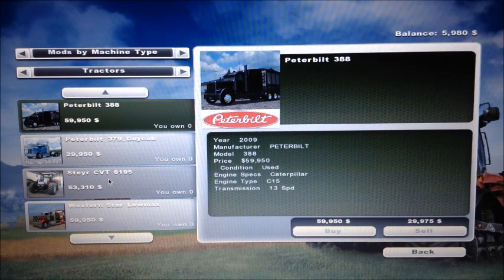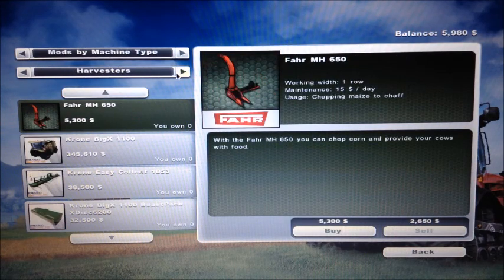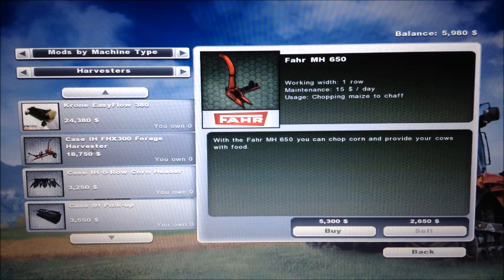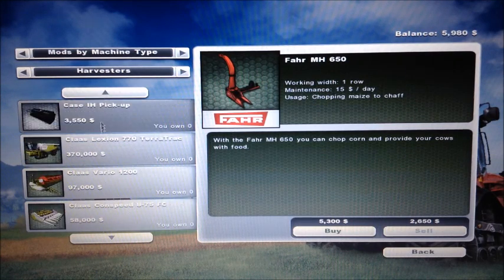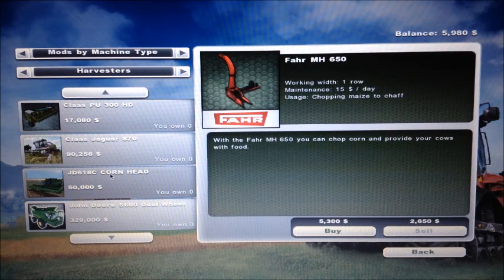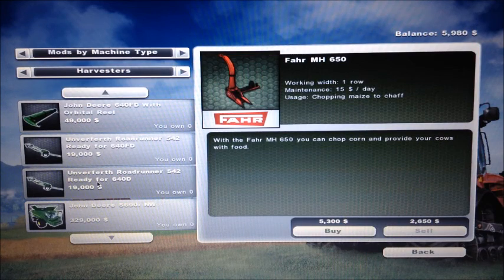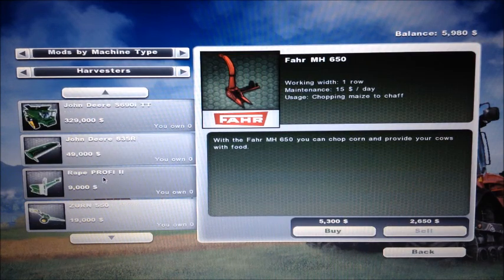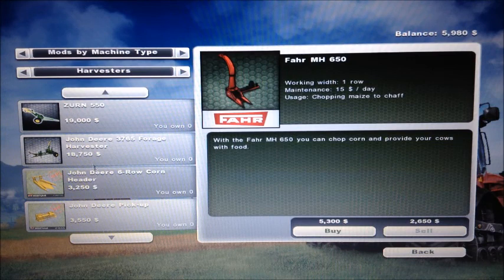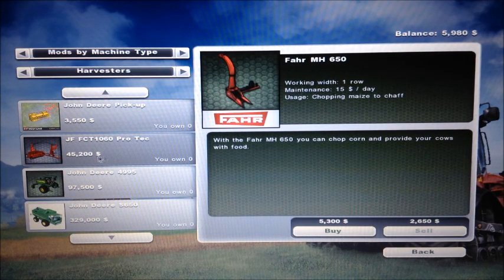I have three Peterbilts from American Eagle Modding. I have a Steyr and a Western Star. Front loaders is just front loaders. For combines, I have a Krone, a Case IH forage harvester, Claas Lexion 770, Claas Jaguar, another Claas Jaguar, and S series combines - those are pretty awesome.